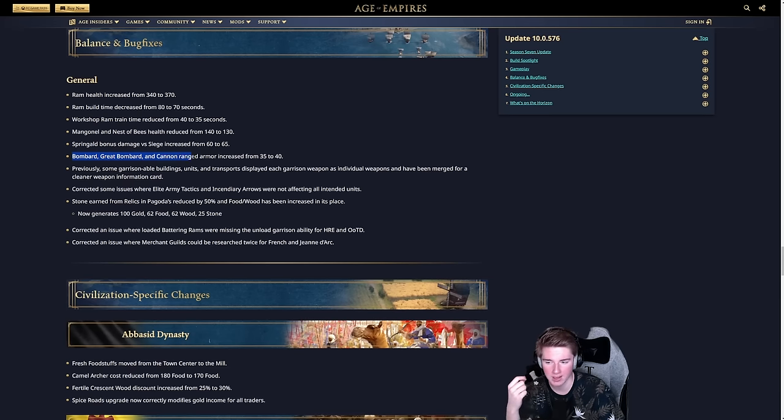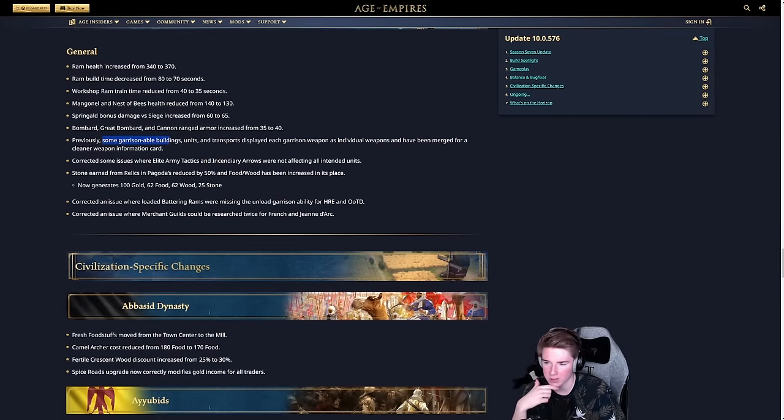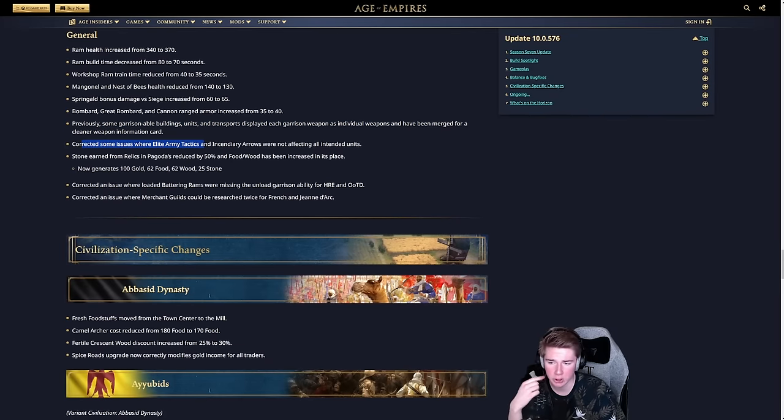The bombard, great bombard, and cannon ranged armor has been increased from 35 to 40. Elite Army Tactics and Incendiaries issues corrected. Stone earned from relics and pagodas reduced by 50%, replaced with more food and wood — now generating 100 gold, 62 food, 62 wood, 25 stone. Keeps will be slower to arrive for the Chinese. Also corrected: loaded battering rams missing the unload garrison ability for HRE and OOTD, and Merchant Guilds could be researched twice for French and Jeanne d'Arc.